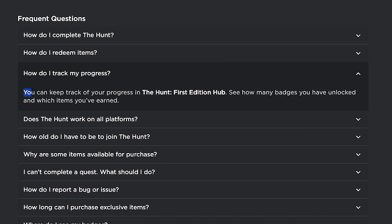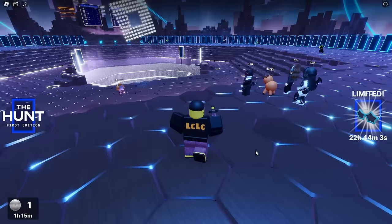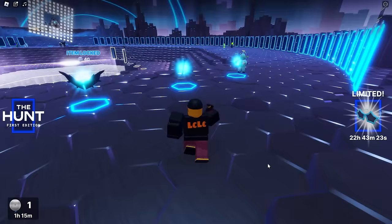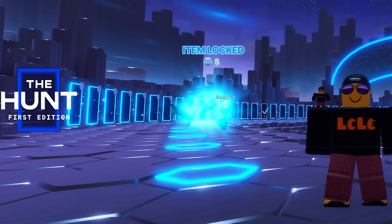Let's go check out the Hunt and see what this one badge does for us. We're going to leave the game and take our progress to the Hunt First Edition hub — see how many badges you have unlocked and which items you have earned. Here we are in the hub. You can see that everybody has different badge counts. It tells me I've got one badge. Is there anything we can buy for one badge? The only thing we can buy requires five badges. So why not watch another video whilst you're grinding another badge? If you want to play more Pet Sim or just watch more Pet Sim, subscribe to the channel — this is the best Pet Simulator channel on YouTube.